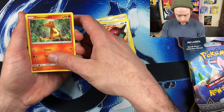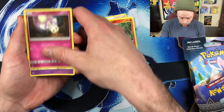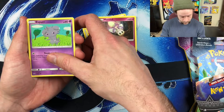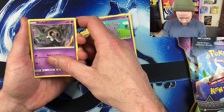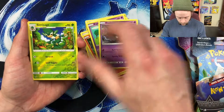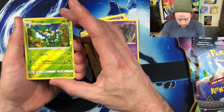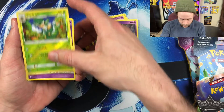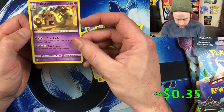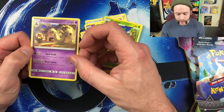We've got a sad Charmander in the rain — you better cover your tail up so it doesn't go out. We've got a Morelull in the forest, a Espurr just staring through your soul, and a Duskull that looks like it might have the sniffles or something. We've got a Tsareena, which I'd really like to have in Pokémon GO. That's our reverse holographic.